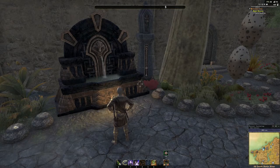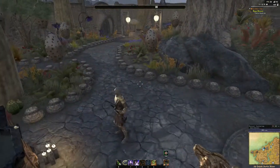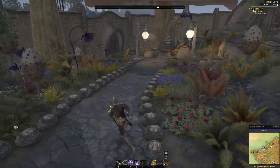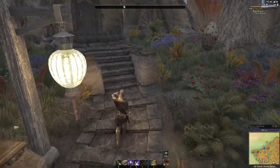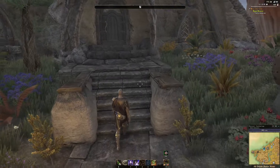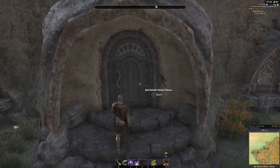At Serenity Falls Estate, the theme was Khajiiti and Dwemer. And here in the Auld Velothi Harbor House in Morrowind, the theme is Dunmer and Dwemer. Just a disclosure: I did buy this house furnished, so you'll notice inside that all the furniture is matching and everything came with the house. The downstairs I did tweak quite a bit, and the upstairs I really didn't do much, but you'll see that now.